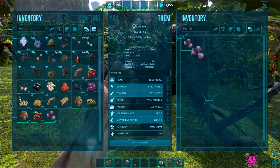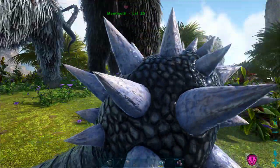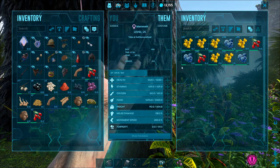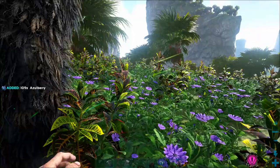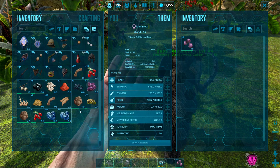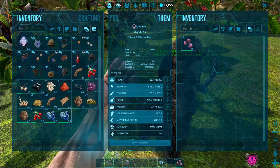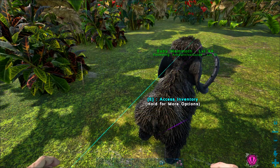Mammoths take a very long time to breed, so keep that in mind. You want to be real careful to make sure you don't lose any babies. I'm just going to stay right here while I'm gathering and make sure it doesn't starve. We'll have to just keep loading up berries into its inventory, but we have an unlimited supply of those, so it should be pretty easy. And once it hits juvenile stage, we can actually just park it next to a feeding trough that's got hundreds of berries in it and we don't really have to worry about it.